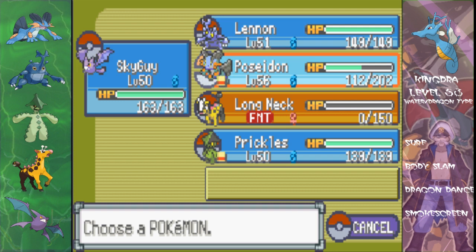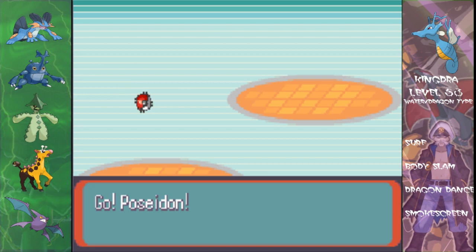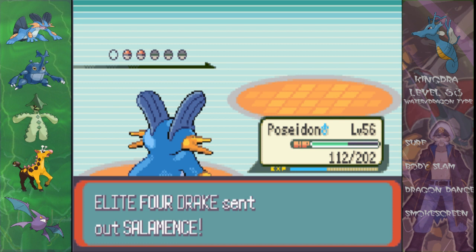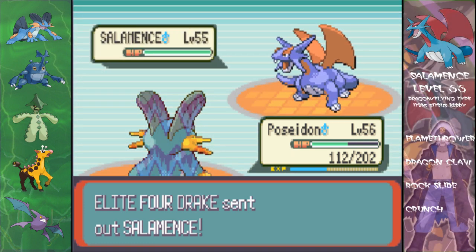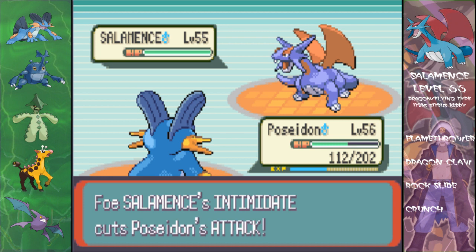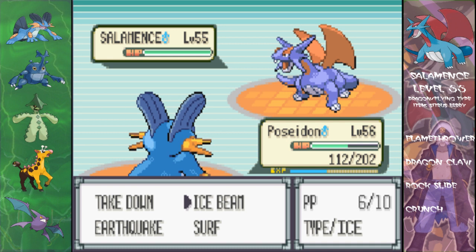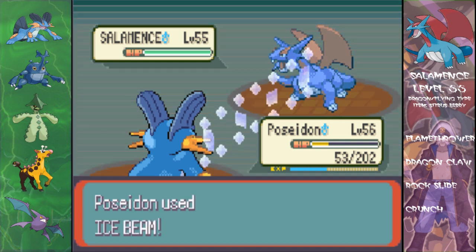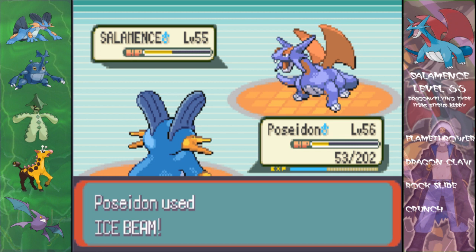It's a Salamence. That's it — trouble time. Level 55, Dragon/Flying type. Its item is a Citrus Berry as always, with Flamethrower, Dragon Claw, Rock Slide, and Crunch. It's a very mean Pokemon. However, I am lucky I can just one-hit KO with Ice Beam because four times effective is not going to be easy to survive.